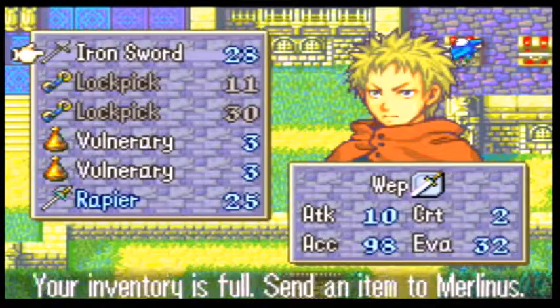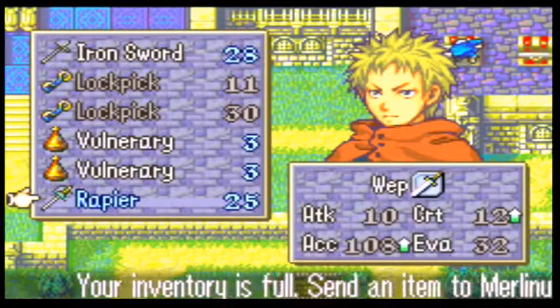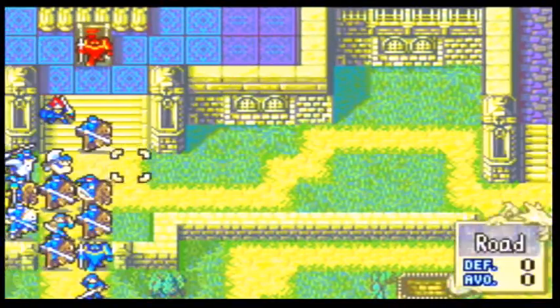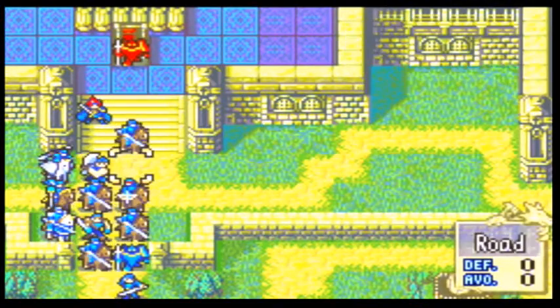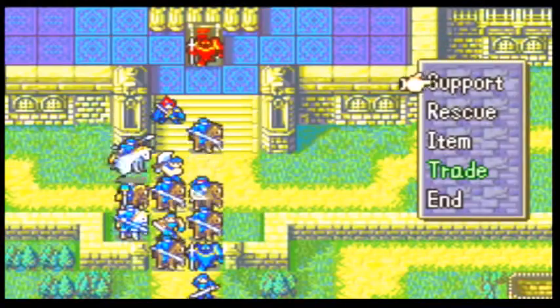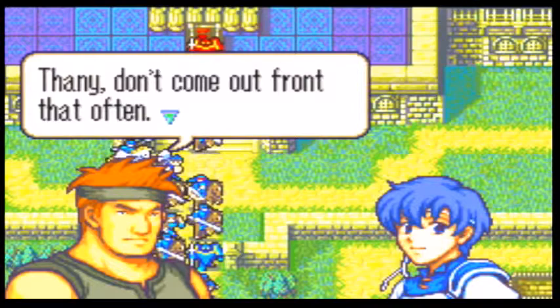We got a Rapier — oh, finally! I have to get rid of something? No, it puts it in storage — just click the rapier. That's gonna be good for Roy. He likes rapiers. Click Fanny, click Support. Support conversations can give them more accuracy if they're close.